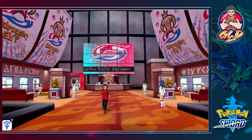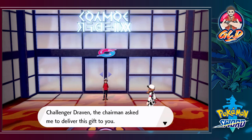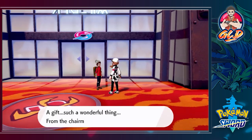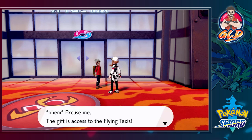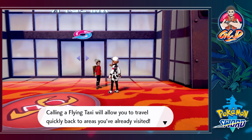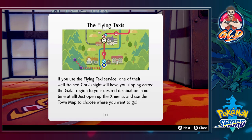The gym challenge is an event where aspiring trainers travel around the Galar region to collect gym badges from eight gyms. To earn the gym badge you have to complete the gym's mission and defeat the gym leader. I think we need to do one last thing before we start — going off screen to capture a boatload of Pokemon. A staff member stops us: 'The chairman has asked me to deliver a gift to you!' What kind of gift?